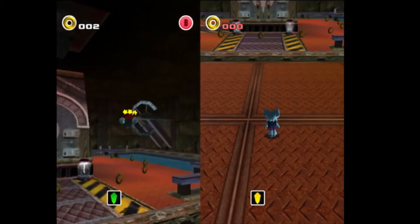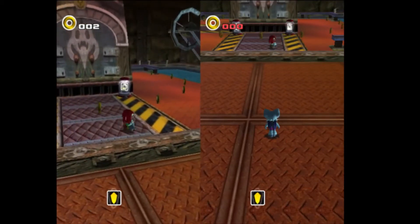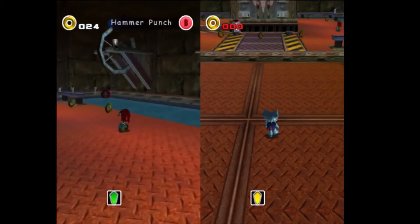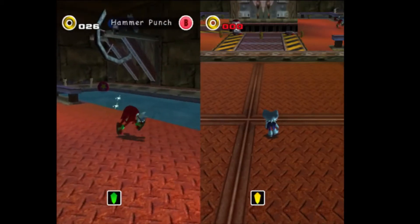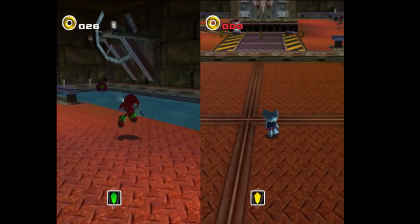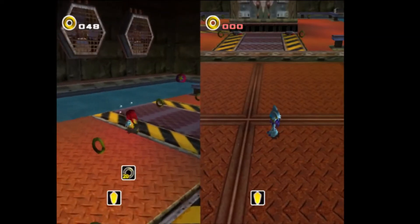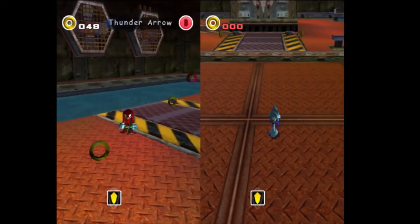They do make the opponent dizzy, and this lasts a long time. Here's Knuckles — there's Hammer Punch. That's the first tier. The first one just stuns.